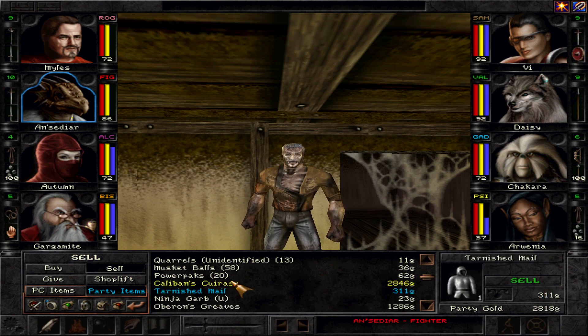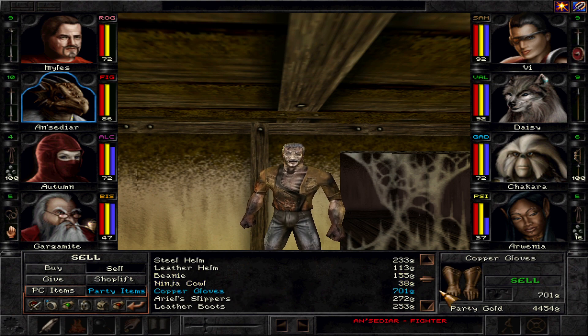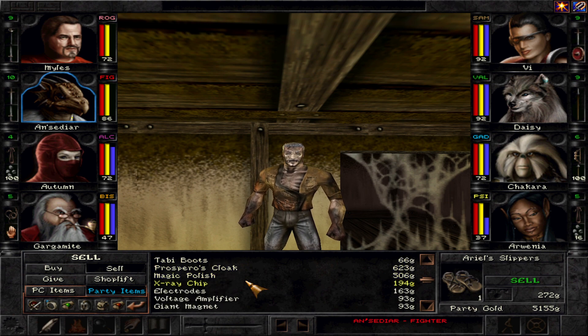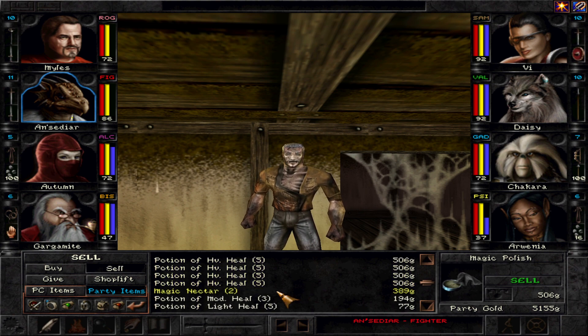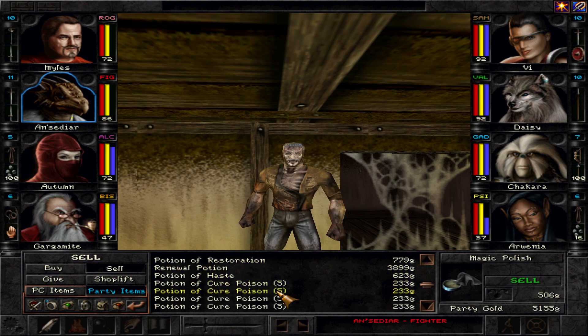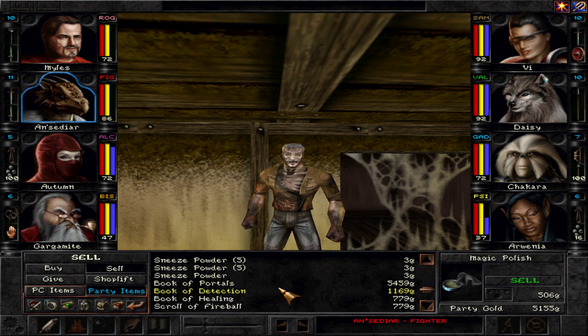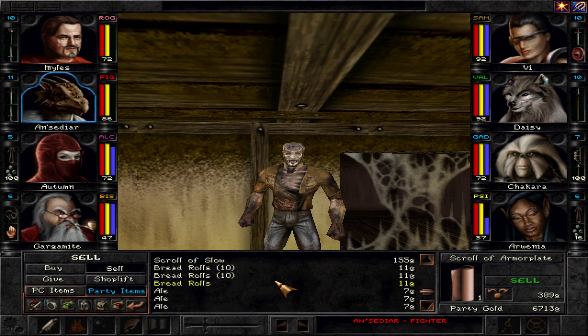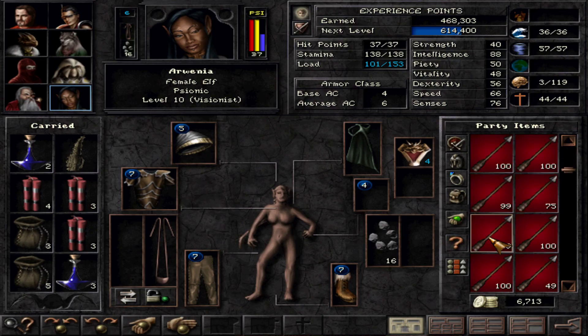Leather hauberk, bronze greaves, leather greaves, copper gloves — I think that was everything. So you can actually use the magic polish — it's wild. I probably sold some stuff out of here too, like the Book of Healing and Scroll of Fireball. Let's leave.